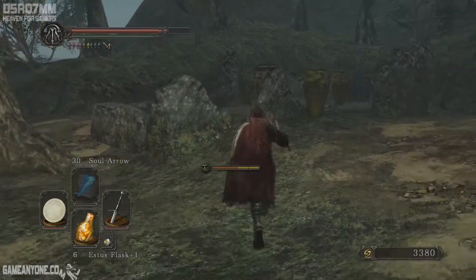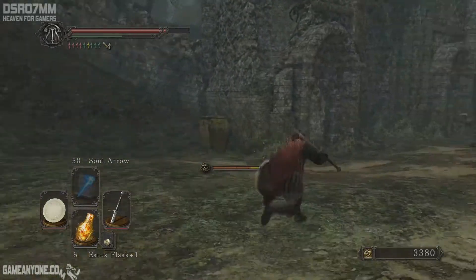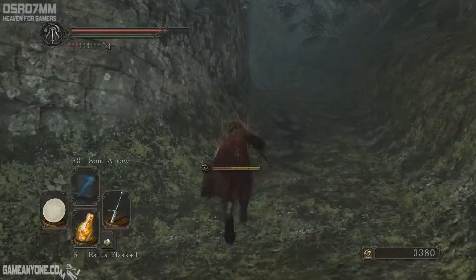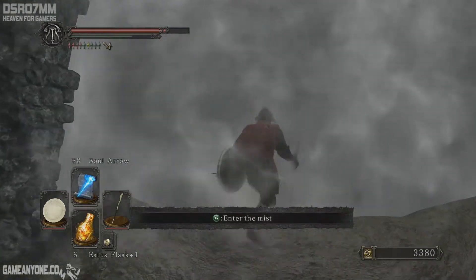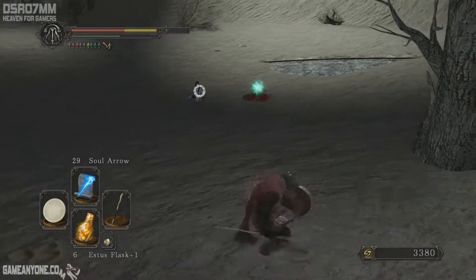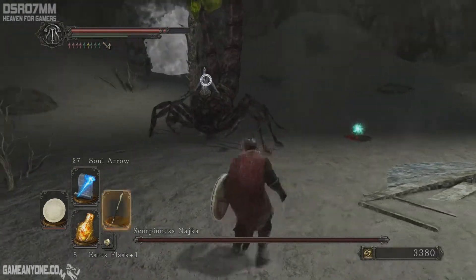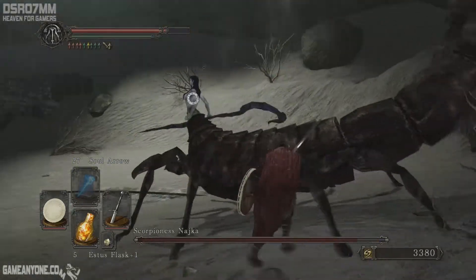We don't even need to kill anyone because we know the way to get to that boss fight, and it doesn't require any of those fights — we don't need souls either. We just want to kill that scorpion thing, and it's kind of tricky. I'm going to try fighting with my spells — soul arrows. I'm not sure how bad that idea is, but let me try. Perhaps hiding behind trees or something... that's not gonna do too much damage though, so I might just switch to my sword and try to do some serious damage.